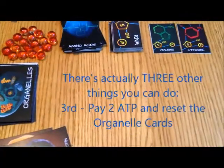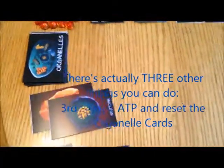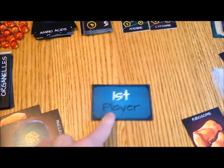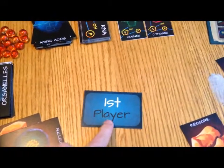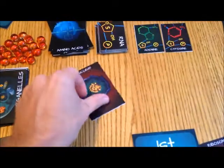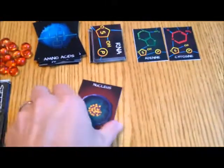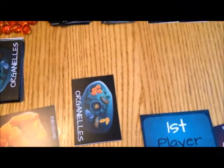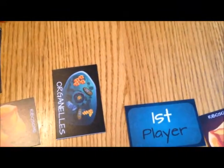Before moving on, there are two other things you can do during the organelle selection phase if you don't like the cards available. You can select the first player card, which means you go first during the resolution phase as well as the next organelle selection phase. This card can only be taken once per round. The other option: if a card is useless to you, you can still pick it up and play it face down in front of you. During the resolution phase, that means you're passing on that card and instead just collecting one ATP energy token.